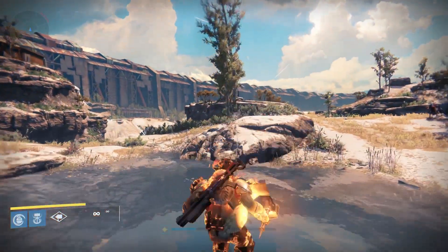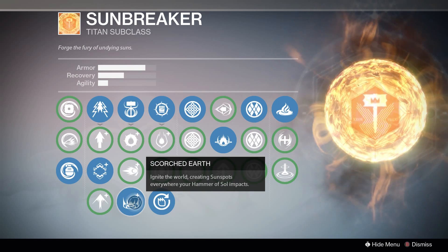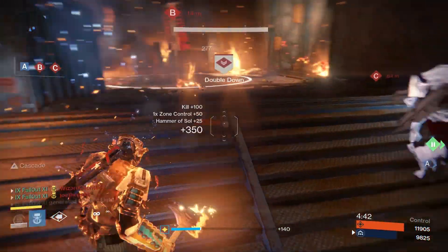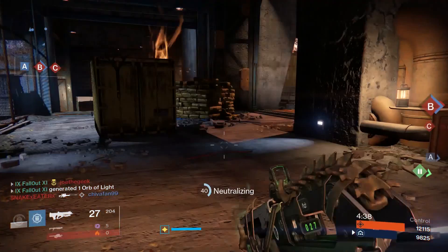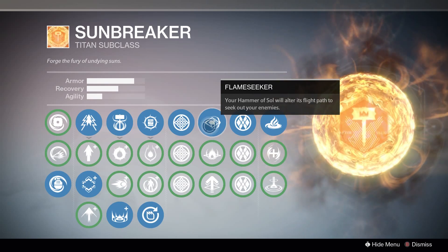The last super choice is Scorched Earth, which creates sunspots everywhere your Hammer of Sol hits. Like Thermal Vent, this perk is helpful at keeping enemies away from key areas of the map and has good potential for anyone who likes playing game types like Control or Skirmish. It also has another use that I'll get to in just a bit.